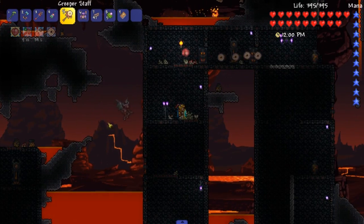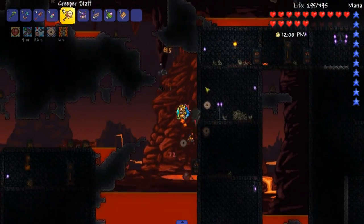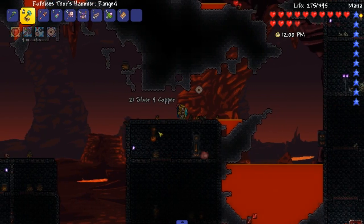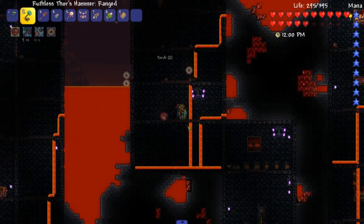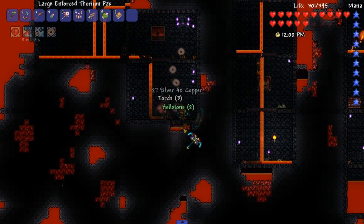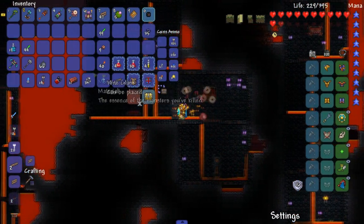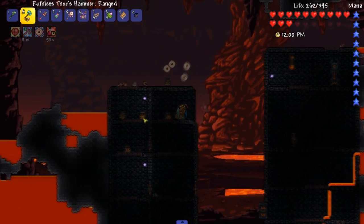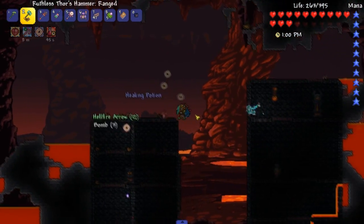Here we are in a beautiful place I like to call hell - it's not that beautiful down here no matter what I say. I kind of fell in lava there, I'm just gonna ignore that that ever happened. Let's get our hellstone - I think we have more than enough obsidian to get what we need done. Pretty much all we need is hellstone and then stars, so I do gotta wait for the next nighttime to pick up a couple stars. These hell pots are some pretty good pots - I recommend breaking them all the time even in hard mode because you can still get some good stuff.